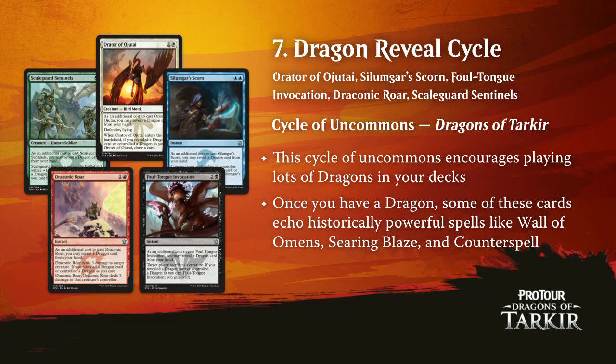Not one card but a whole cycle now — the dragon reveal cycle. These cards are great. I think Silumgar's Scorn is actually going to be the most impactful of these, because it lets that blue-black control deck be heavy blue — being able to go UU for a Counterspell instead of BB for Bile Blight. It lets that deck be a little heavier blue and more consistent. The Force Spike ability, if it's turn two, is plenty good enough. When your opponent is curving out, you're going to be able to counter something even without the dragon. And when you do have the dragon, saying no to whatever you want for two mana is great. Draconic Roar will show up too, but Silumgar's Scorn will have the biggest impact.